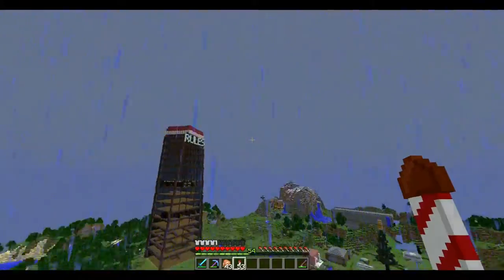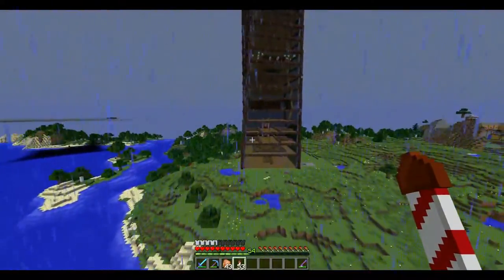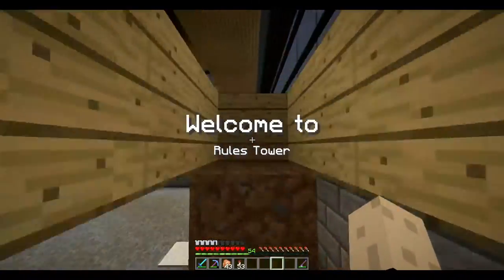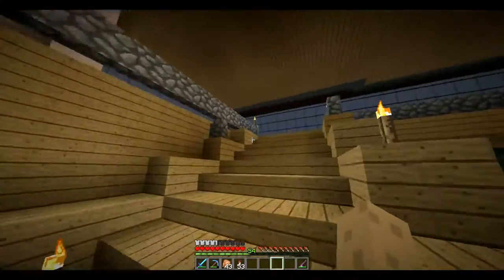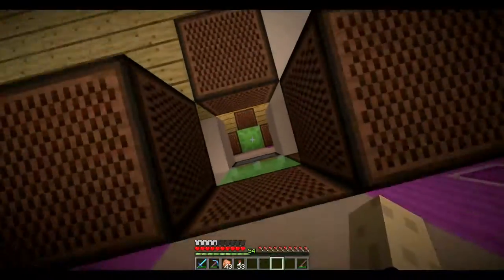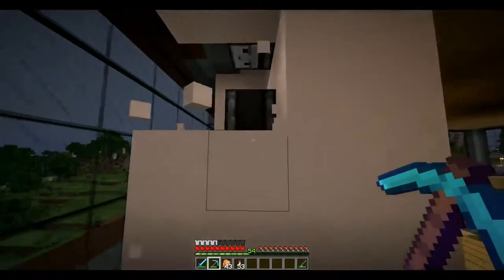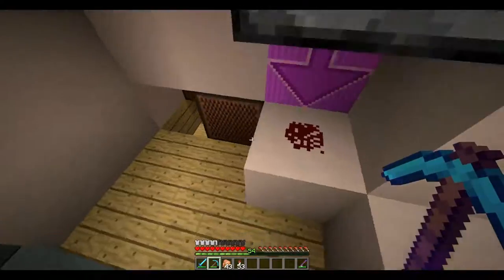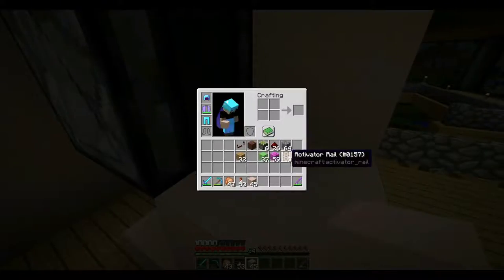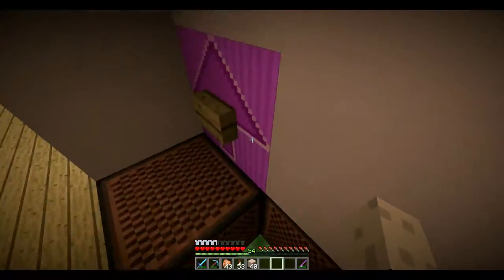Quick update: I got three floors of the elevator done — four if you count the next floor above since you can still technically get up there. I ran into a bit of a problem I can't fix. When you click up on the first floor, the slime block doesn't come back up to catch you. I tried using redstone instead of rails to see if that worked, and it didn't. It's the same issue on every floor.